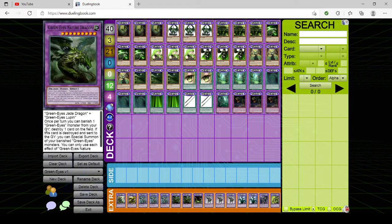Then we have two copies of GreenEyes Nature Dragon — it's Jade Dragon plus Lupin. Once per turn, you can banish one GreenEyes monster from your graveyard to destroy one card on the field. If this card is destroyed and sent to the graveyard, you can special summon one of your banished GreenEyes monsters. This card can pop itself and trigger its own effect — that has come up a few times, though it's not the ideal play.